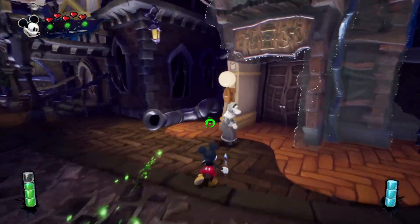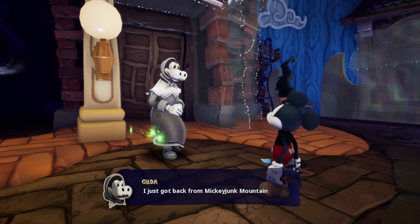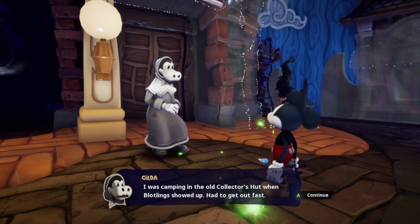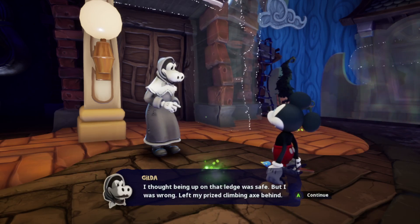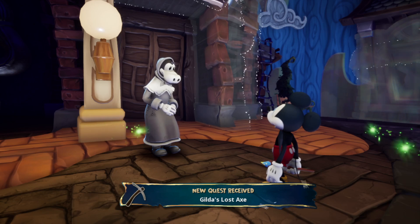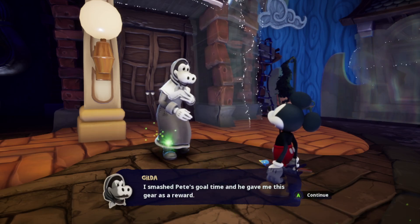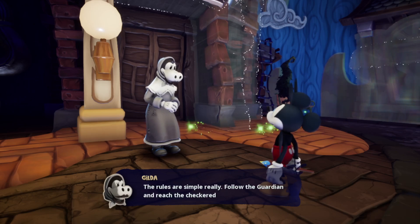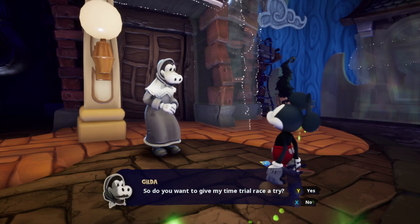Let's talk to her. 'Hey there, I'm Gilda — I'm a little bit adventurous like yourself. I just got back from Mickey Junk Mountain, that's a scary place. I was camping in the old collector's hut when Blotland showed up — had to get out fast. I thought being up on that ledge was safe, but I was wrong. Left my prize climbing axe behind.' And we gotta get a lost axe. 'You wanna try my time trial race? I smashed Pete's gold time and he gave me this gear as a reward — if you can beat my time, I could pass the gear along to you.'